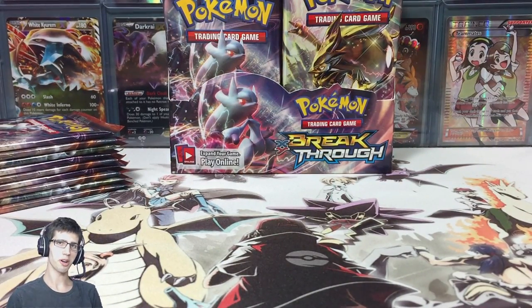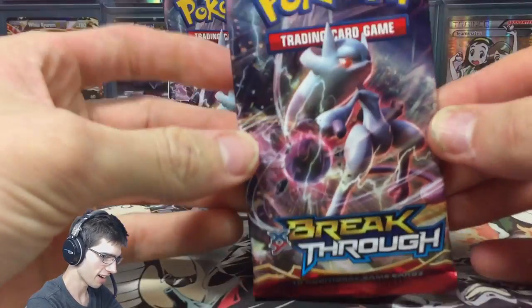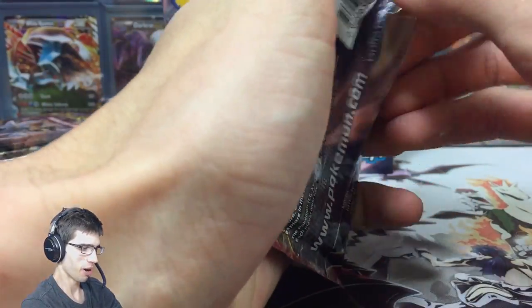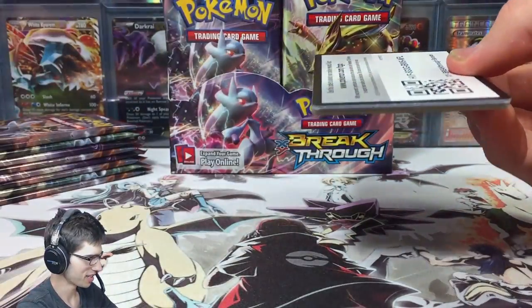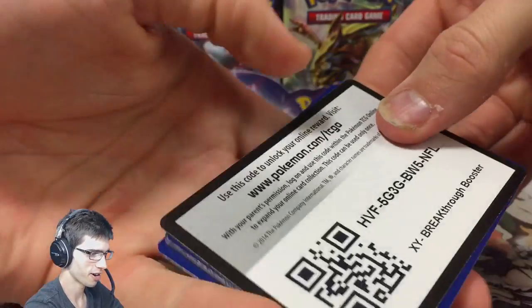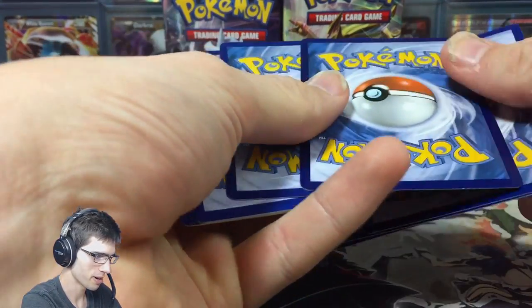Alrighty guys, we're back. Today we're not trimming the tops off the packs, we're just going to bust straight into them - I think I've saved enough pack arts for now. Pack number one we've got the Mega Mewtwo Y art, so I'm really hoping that's not too much to ask for the pulls. There's the first code to start off this box, hopefully a bit of good luck.